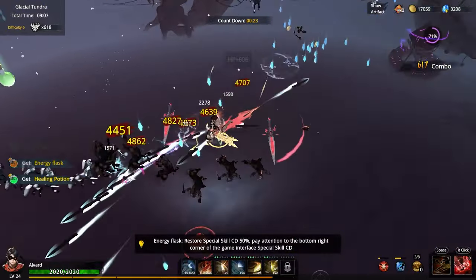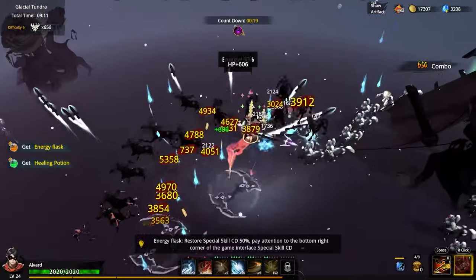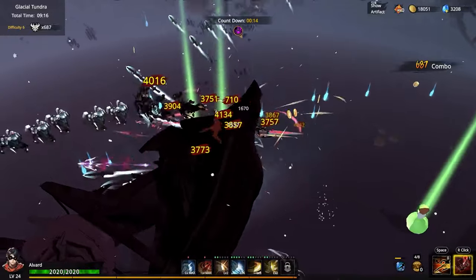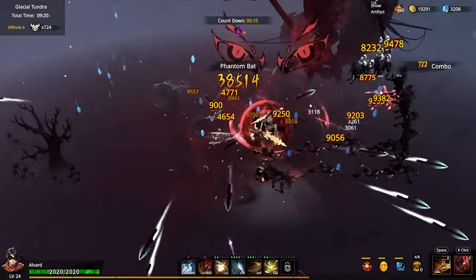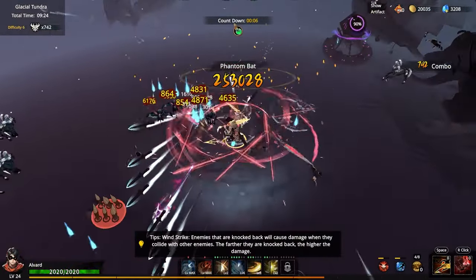This is going to be crazy in Chapter 3, man, I'm telling you right now. We hardly have any big artifacts here though — that's the big difference. Wait until we get to that point. 20,000 gold. I'm afraid of the limited gold we're getting right now.